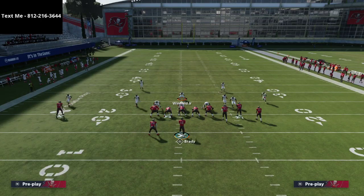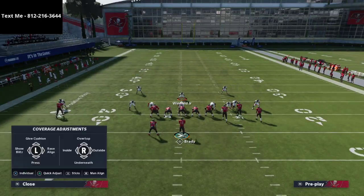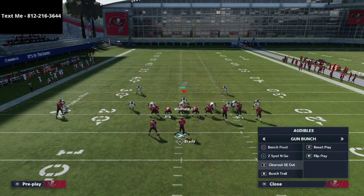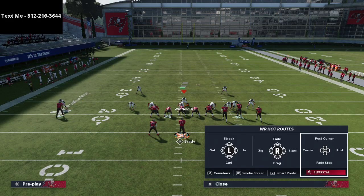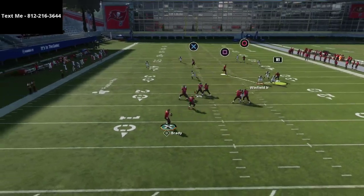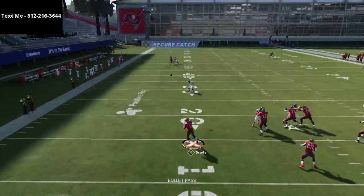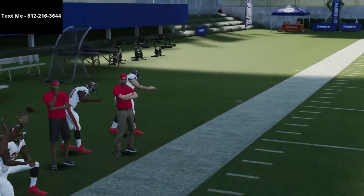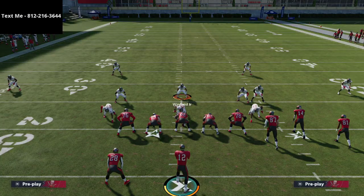Against a clear out SE out with a deep post route to the middle, you'd want to be usering in that area since your user should be in the middle of the field. You might see a slant and post combo, but the post just doesn't get open. You can put the inside third safety out there, but personally I don't even worry about it — I haven't had an issue with it.